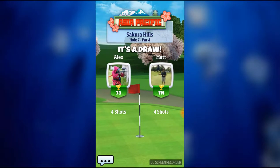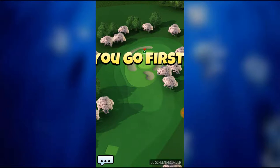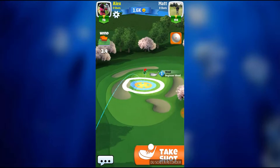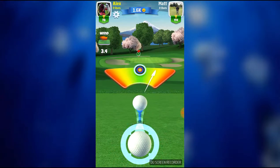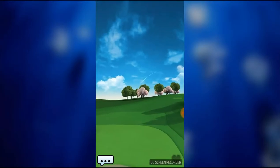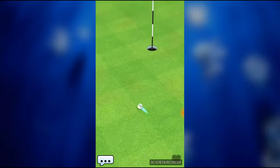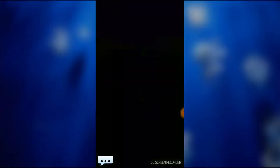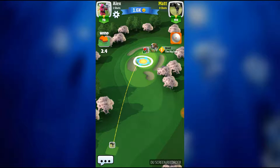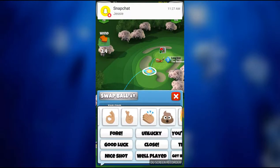Closest one to the pin wins — we each get one shot. I want this win. I think I'm going to go first. I'm going to back it up and use my long iron, hopefully that will roll right towards the hole. We got it perfect. Wow, can you get any closer than that? 2.53 yards from the pin. Let's hope he doesn't beat that. They also have a lot of emojis on this game, so I can actually put the crossed fingers emoji out.